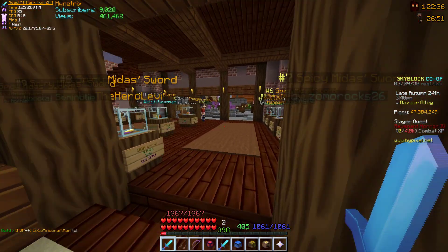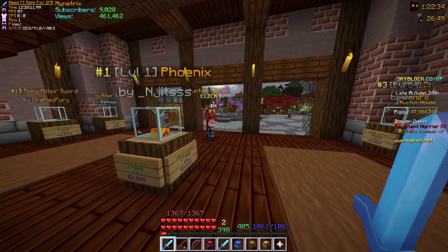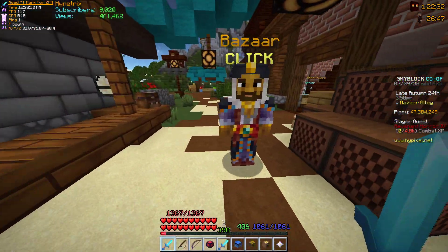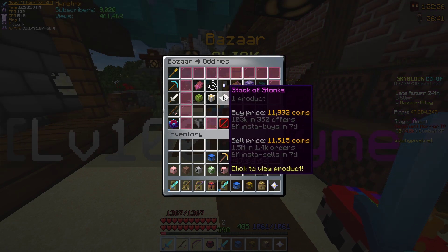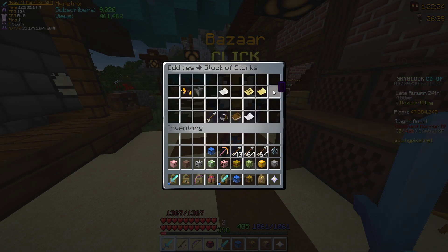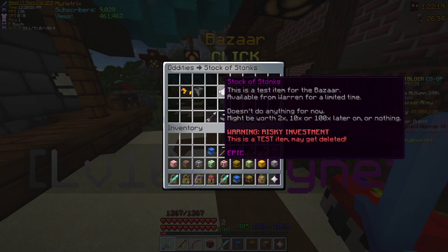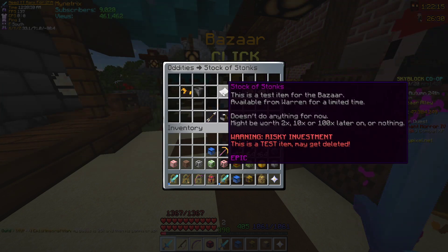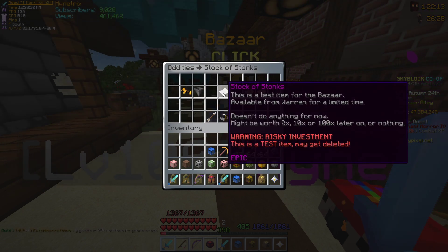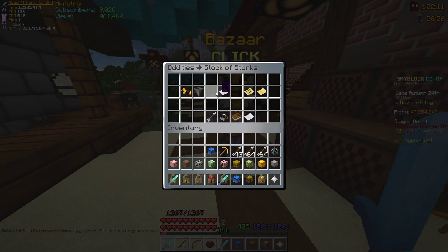It's not like the auction house. The auction house is like bidding — you bid over people. This is like buying and selling, exactly how the stock market works kind of. You want to buy stuff cheap and sell it higher. It's pretty complicated, but once you know and get a handle of it — the stock item in the middle is just the item you're looking at; it might be worth more, it just depends what's happening.